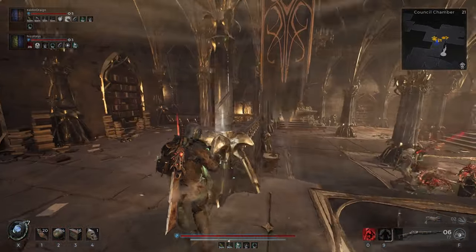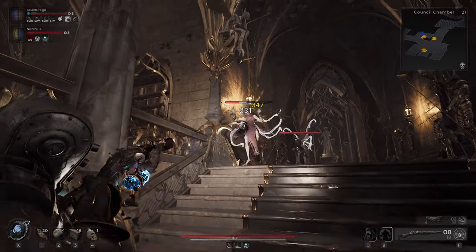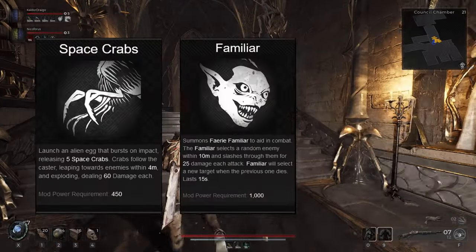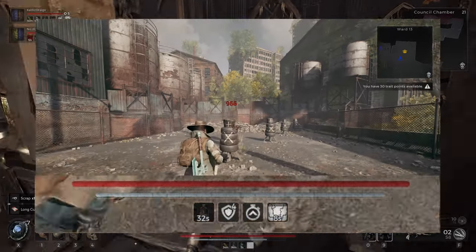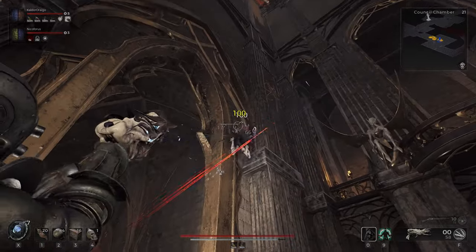Apart from the obvious things considered summons like your K9 Companion from the Handler and the minions from the Summoner, the following all count as summons for the purposes of activating Soulguard: Engineer Turrets when planted, Space Crabs, Familiars, and Rootlash. Even the Fargazer Orb also counts as a summon. Keep this in mind when using this combo if you'd like a more diverse way to get your bulwark buffs up.